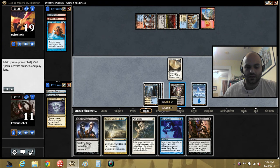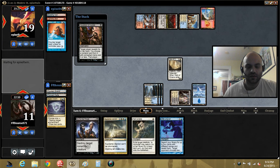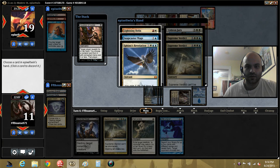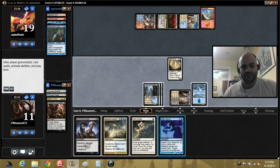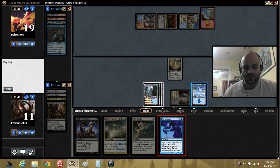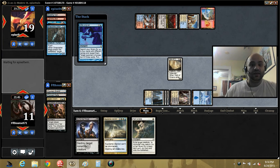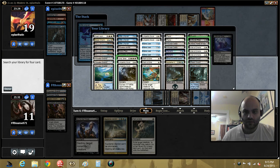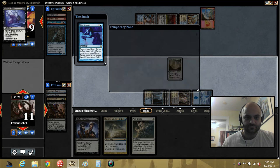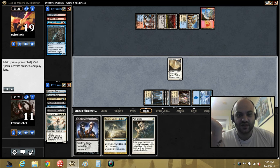Oh, nice. And I get to pave the way with this Inquisition here, maybe getting rid of another... Verdict. So here — Iona and name white. I'm doing it now just in case he draws a counter spell in his draw step. This is bad in some senses because I'm tipping my game plan, tipping him off on my plan, but if he doesn't have an answer, I just win.